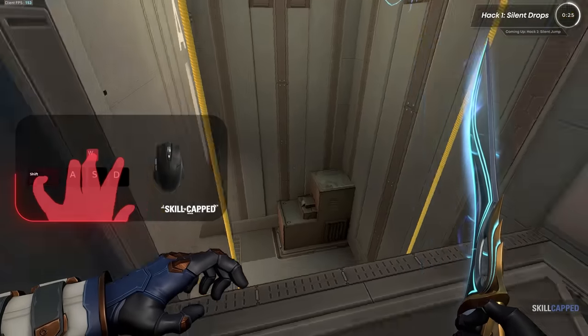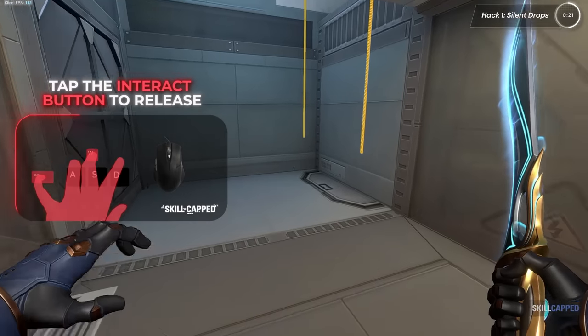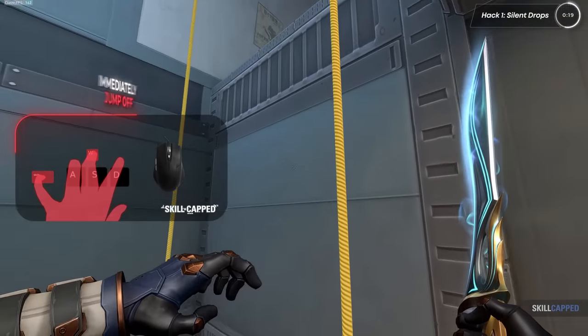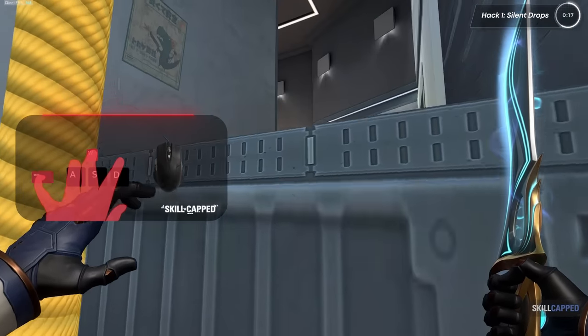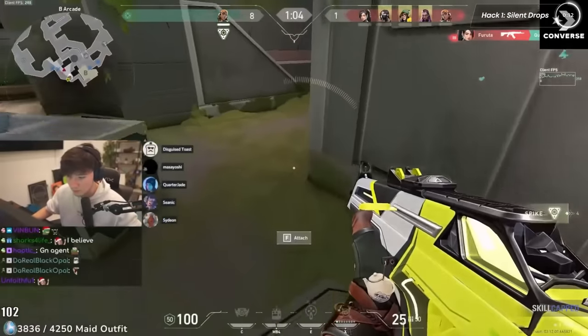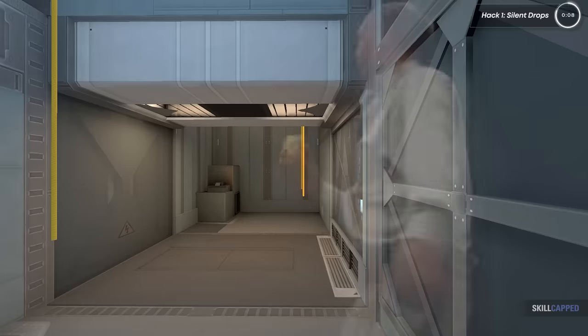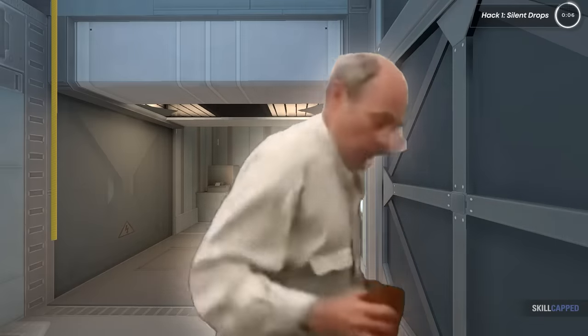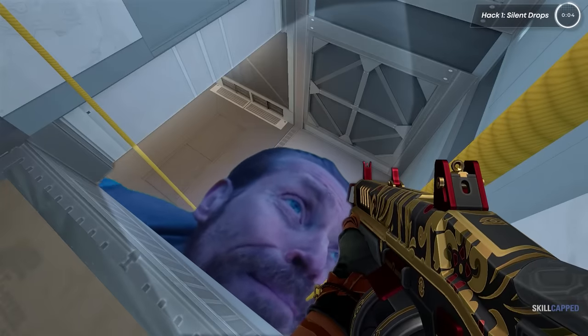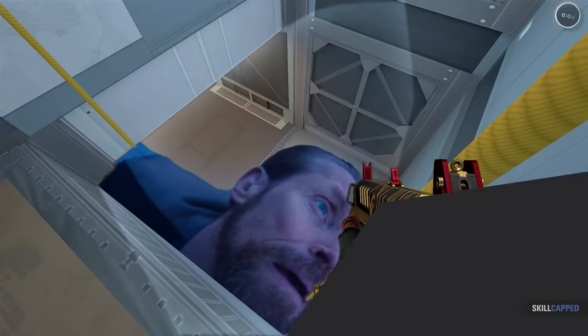To perform a silent drop, hold shift to walk off the ledge. As you reach the bottom of the rope, tap interact to latch onto the rope and immediately jump off. You have to hold shift the entire time or you'll make noise. This is why you see pros zooming through ropes while others fumble through making too much noise and get to the top of the next rope to find a Judge looking down at them.